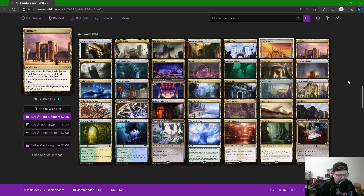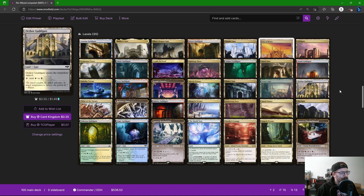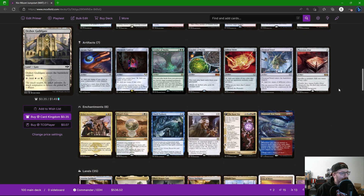Starting off with the lands, I decided to build a little gate sub-synergy into this deck — it just felt right. We're talking about Ravnica, we're talking about Niv-Mizzet. We have all of the gates and Maze's End. That's a little sub-theme, and one way we could potentially win the game is by getting all the gates. I doubt it'll happen often, but it's a fun way to add some flavor to the deck.